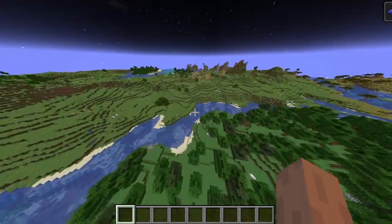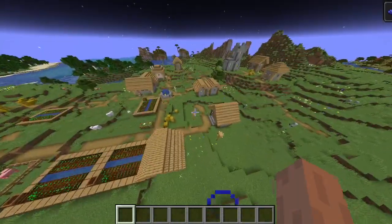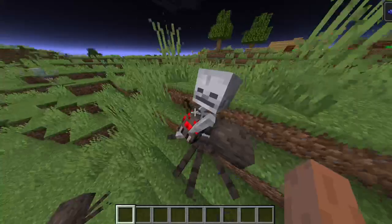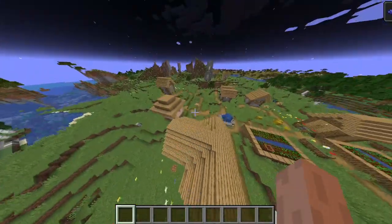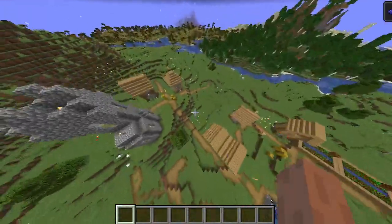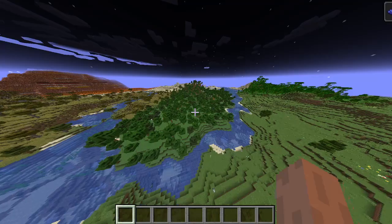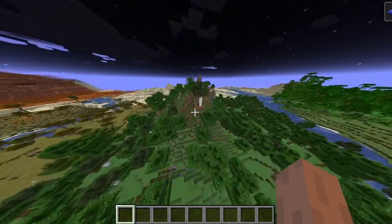You've also got a plains village over here — there's a crazy amount of villages around. I thought this was a zombie village for a second too. Oh, there's a spider jockey — didn't even notice that, that's pretty cool, quite rare. You've got all of this. I don't think there's a blacksmith here — no, no blacksmith. There's a savannah village over there if you all wanna go.